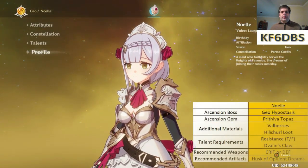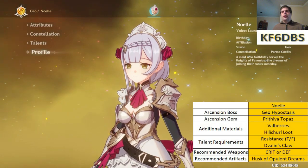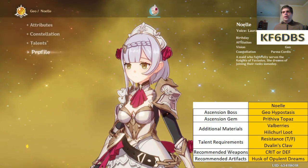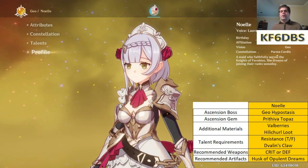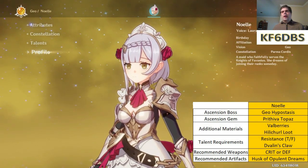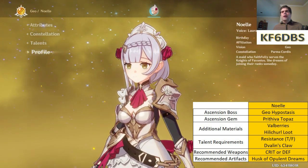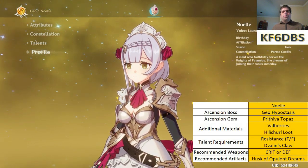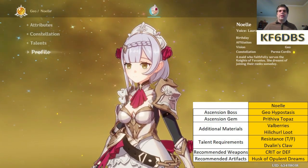Let's start with Noelle. Noelle is a character that everyone should have for free because she is guaranteed to drop in the beginner banner that we all got when we started the game. If you still have the beginner banner, use it up because it is literally only 20 wishes for the price of 16. It's not going to go up in value over time.